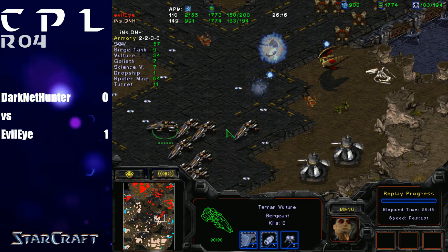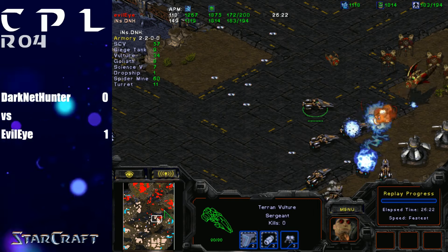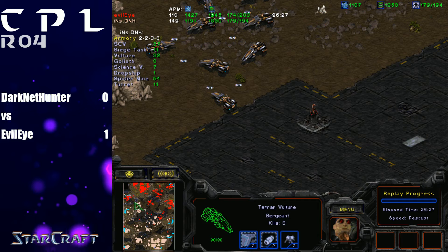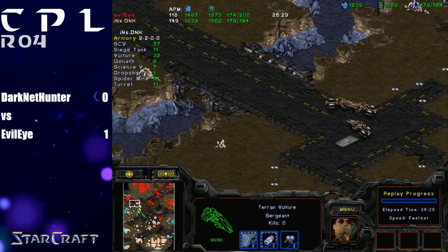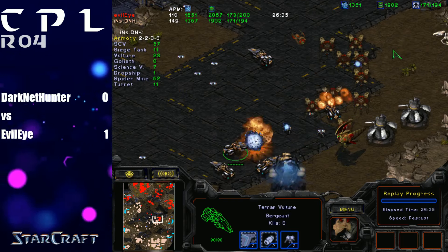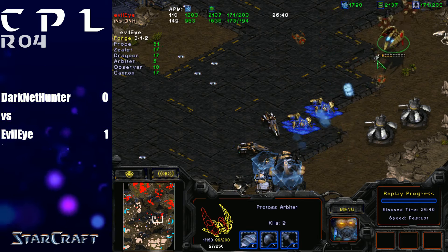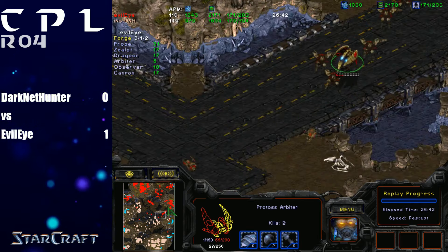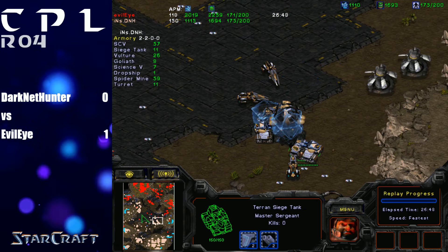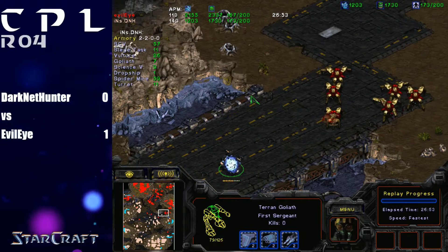Both players have been overcommitting to every one of the pushes. In the last game we said D&H didn't commit enough, but D&H kind of overcommitted in the wrong direction in this game, except when making defensive choices. Whereas Evil Eye is overcommitting to defending a 9 o'clock base that's not mining yet — he sent four Arbiters there that all got EMPd. D&H overcommitted to crossing the bridge. So far it's been poor decision-making and poor situational awareness — though it's much easier to say that from the eagle-eye view where we're sitting.